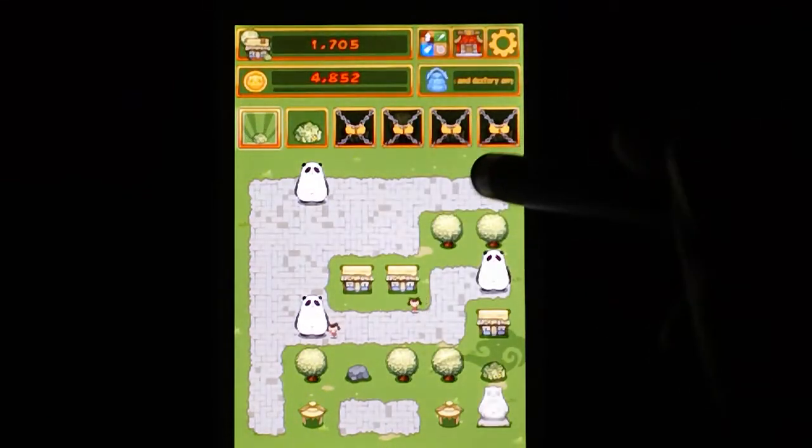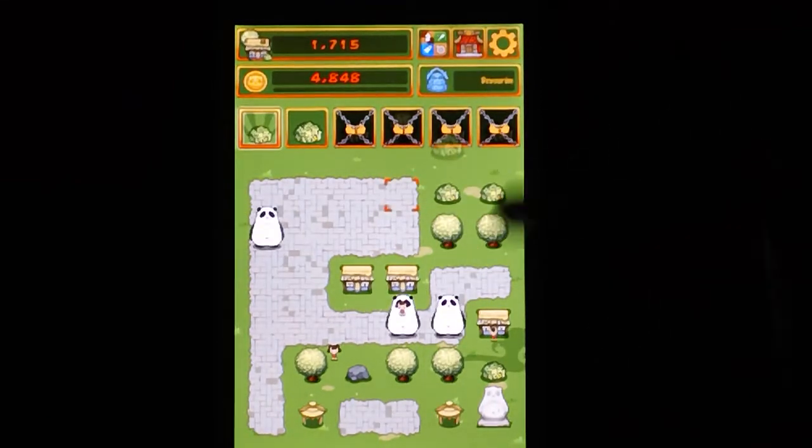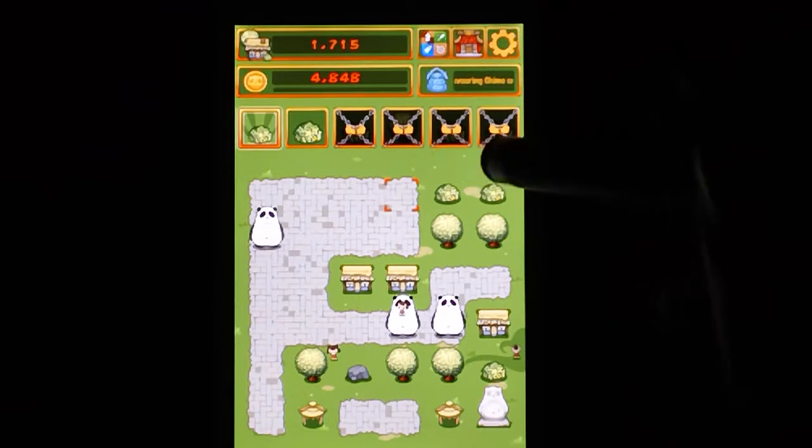If you trap these pandas, they become stones. If you trap three of them in a row, or touching, then they become some sort of structure.